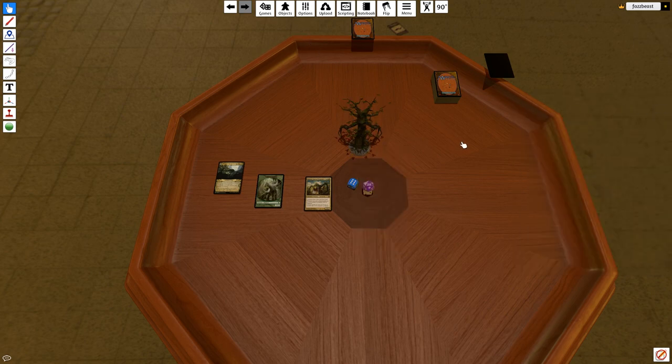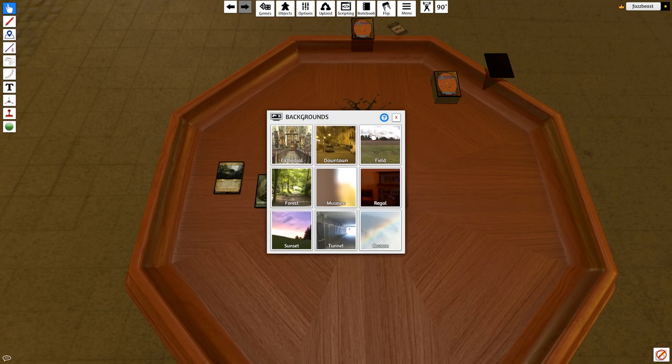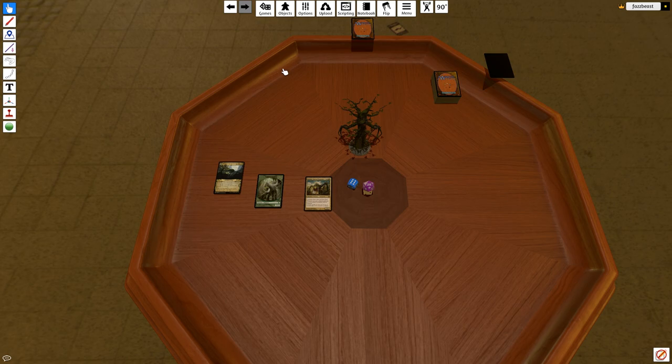You can also get random things from the Steam Workshop, download them, and load them in here. Those should just automatically add and show up under the Table section or as backgrounds. You can do other random things — just look around in Saved Objects. If you have any questions, feel free to leave a comment.